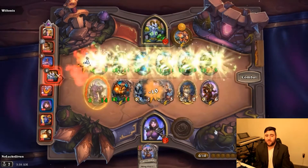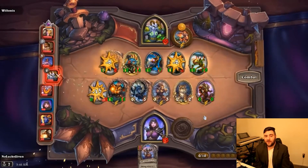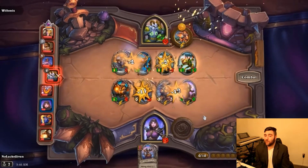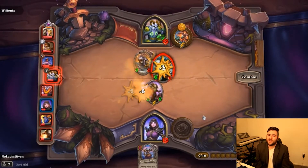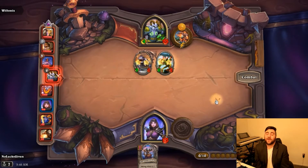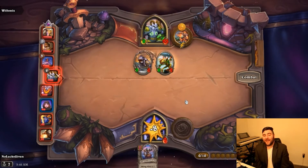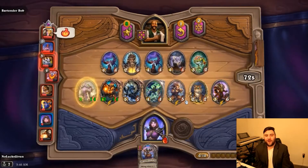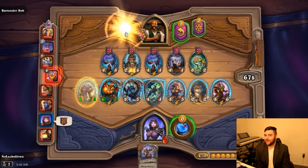That second half of the board is probably going to be sold off. That was a pretty good use of our taunt and let's see how far this Razorgore can go — doing good work with our cheaper minions. We're going to take eight points here, down to seven. So if we lose one more combat we are going to lose the whole thing. It is time to kick it into high gear.